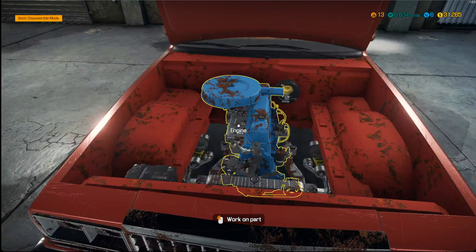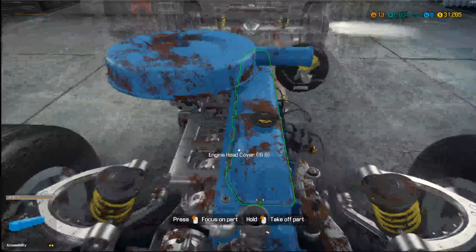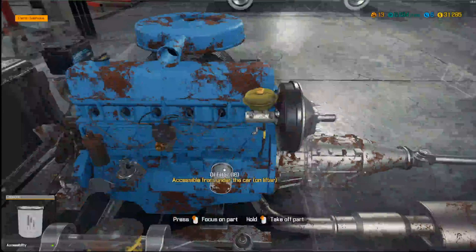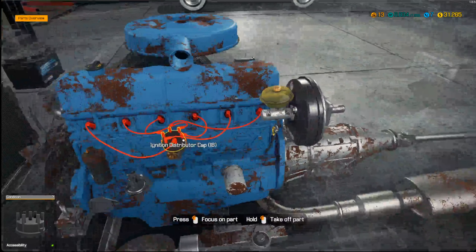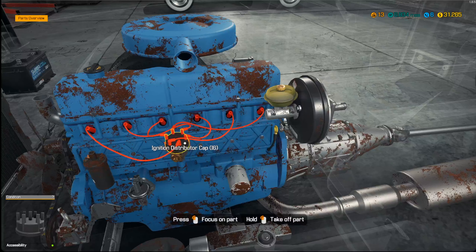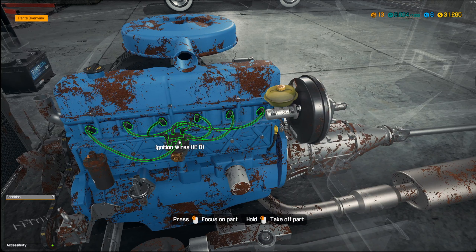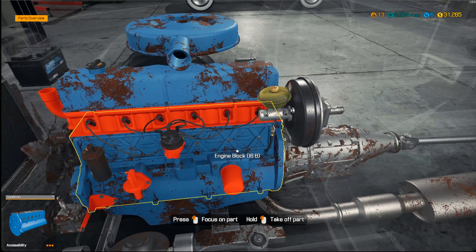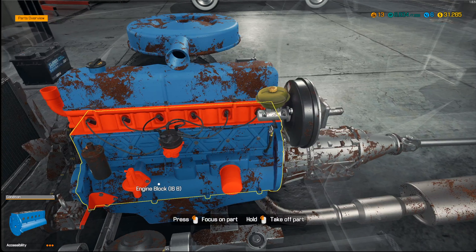So for example this is not an engine job, but let's take a look at the engine. You can see the engine has all sorts of different parts here. The red here means that I can't take that off — I can't take this distributor cap off until I take off these ignition wires. Likewise, if I want to get down into the engine block, there are a lot more pieces that need to be disassembled.